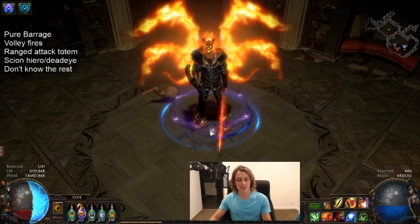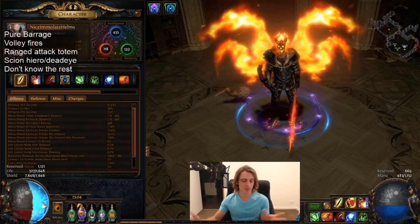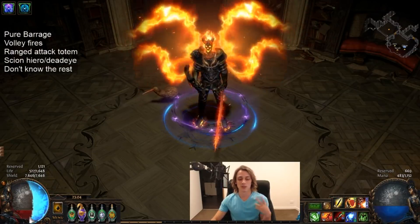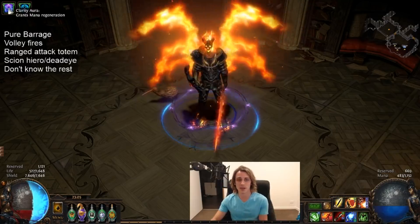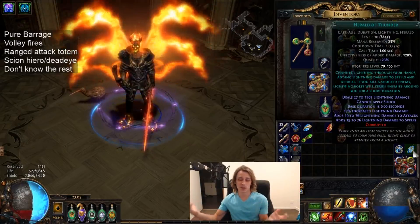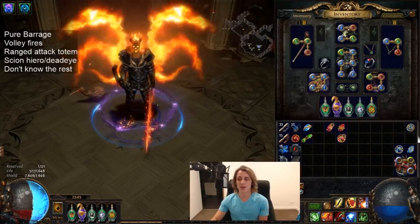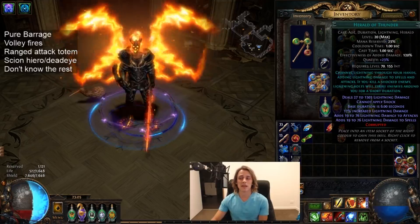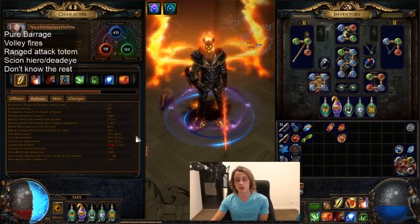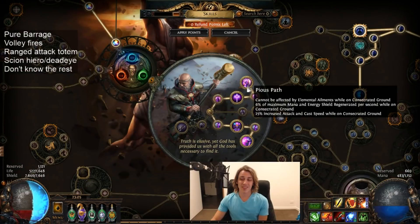The character hit level 90 as an Inquisitor — about 7.6K ES and 500 unreserved life. I would have loved to have got some Clarity onto my actual life pool but that didn't really pan out. Ended up swapping between Clarity and Herald of Thunder depending on the situation. For the most part I was using Herald of Thunder almost all of the time, then swapping into Clarity for the endgame bosses since Herald of Thunder has very limited utility at that point. We prefer a stable amount of mana regen, though whenever standing on Consecrated Ground we have quite a lot of mana regen and ES regen thanks to Pious Path.